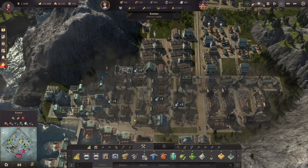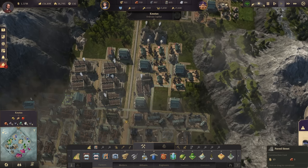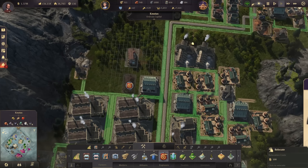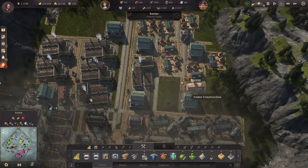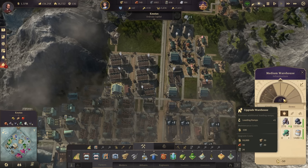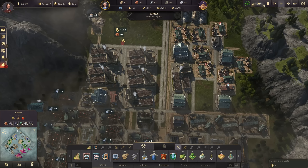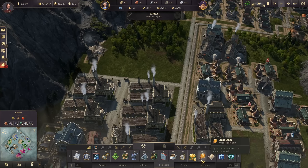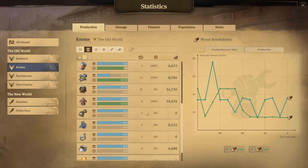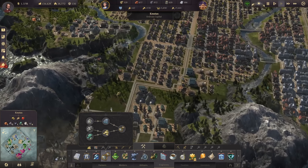With the brass coming in we can do the spectacle makers. However, we will need to expand the industry zone a bit. Let's move the power plant connection all the way up there — this whole area can be electrified. Let's move the fire station to a smaller location and move the warehouse as well, upgrading it. This makes it possible to use this whole area for the two productions we need: light bulbs and spectacle makers.